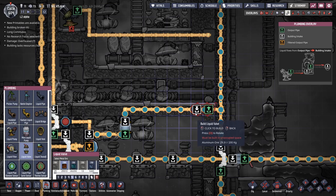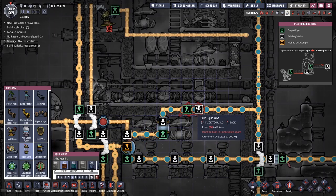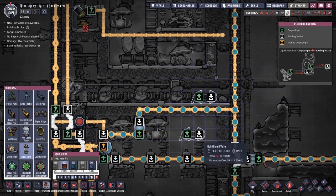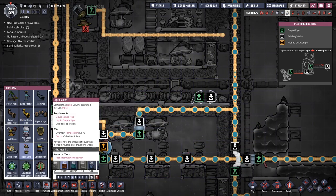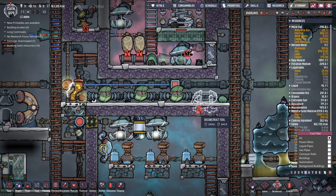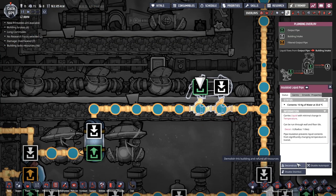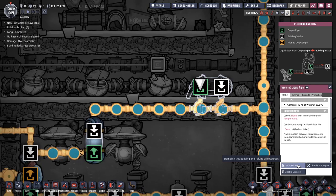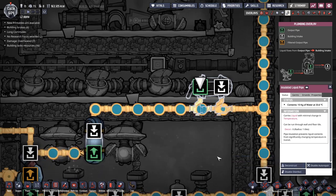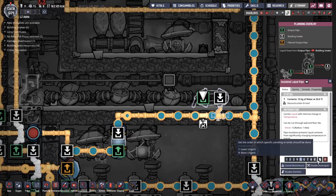What I want to do is put a liquid valve in here and maybe only let two kilos of water through at any one time, because I feel like we've been letting through far too much liquid in this nice little round system. I need to build it up there. I'm going to destroy one of these liquid pipes — very, very important. Why can this not be deconstructed? Oh, it was because of the build order.